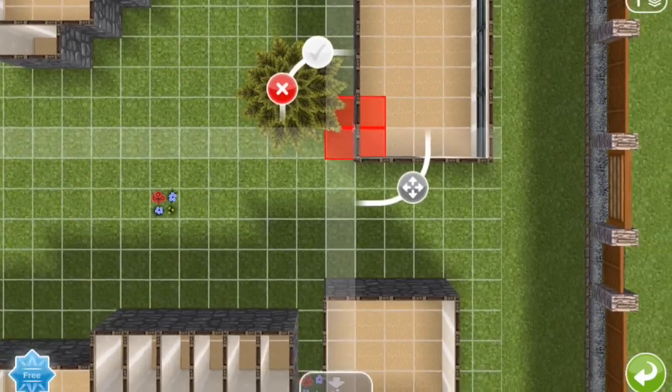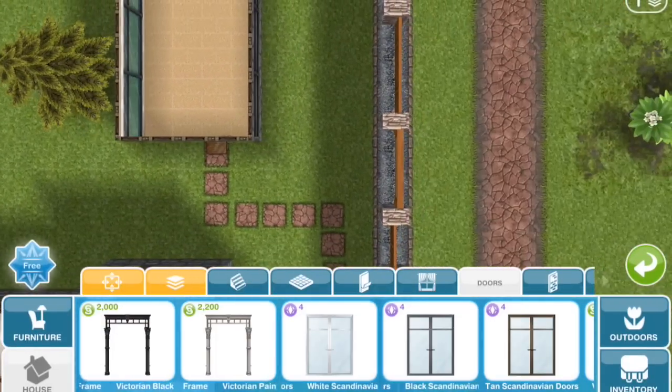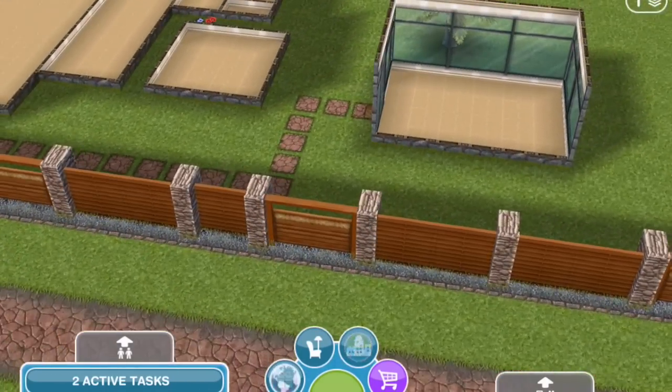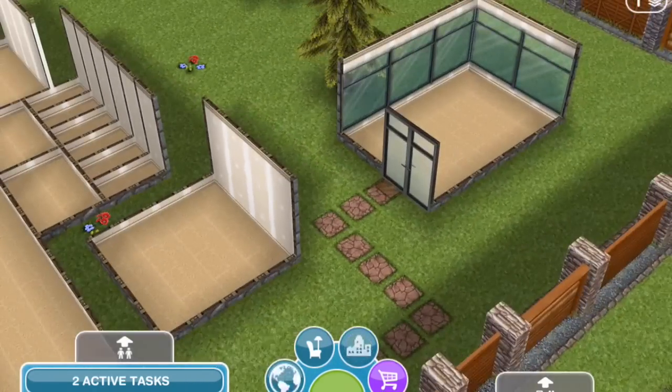I've gone for black for the rest of the windows and I'm going to go for black here as well. We will do the inside and outside off-camera. Let's just take a quick look — I love that you can do this now in this update. It's looking a lot more like a greenhouse. I think this looks great.